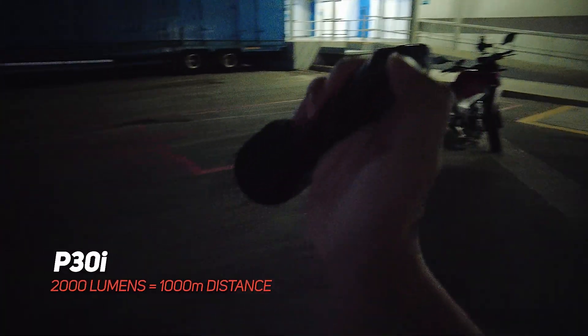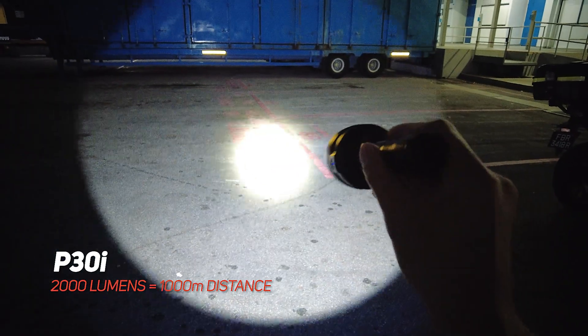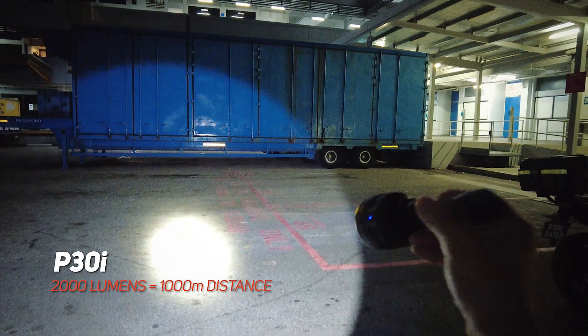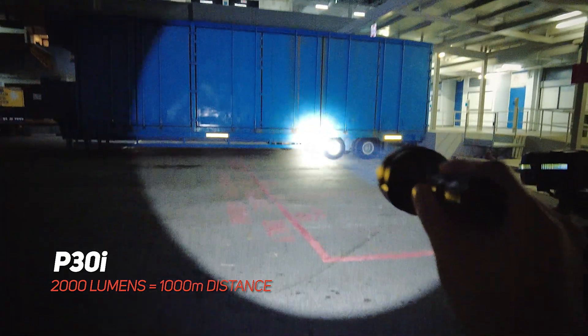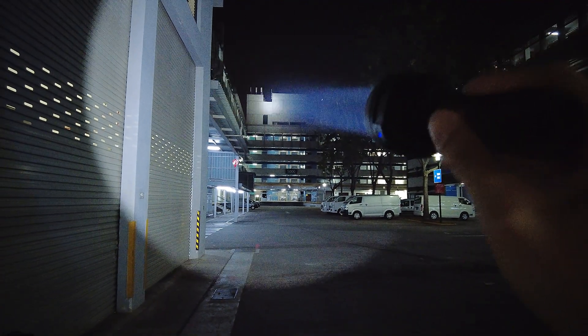This is the new P30i — 2000 lumens, goes up to one kilometer. So how does a one-kilometer beam look? At close range, very tight spot. Medium range — it almost overpowers the window. Long range, of course it lights up without a problem — you can even see the antennas up there. This is the one-kilometer beam distance P30i.